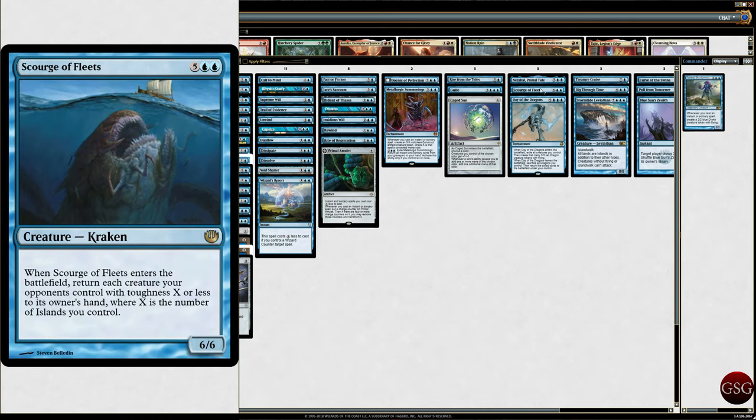Scourge of the Fleets — when it enters the battlefield, return each creature your opponents control with toughness equal to or less than the number of islands you control to its owner's hand. So it's like — I will return all your creatures.